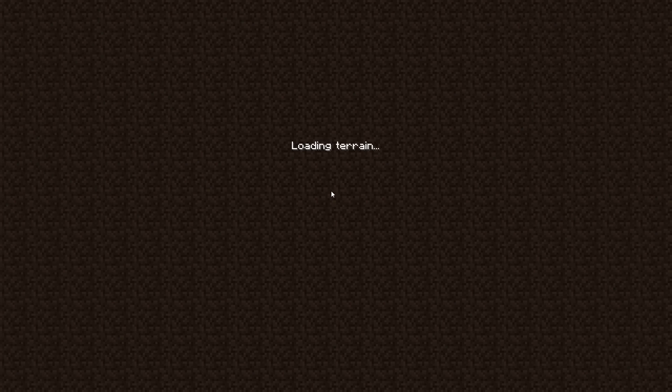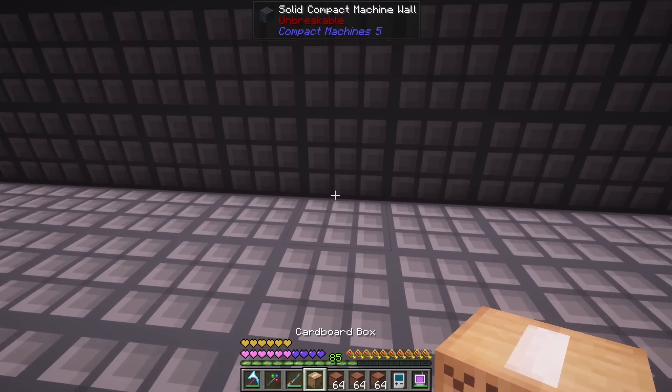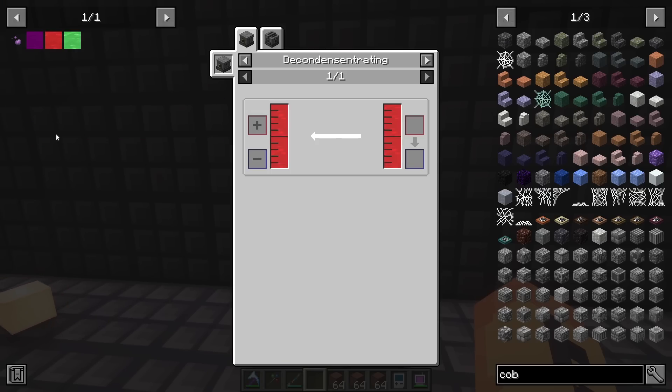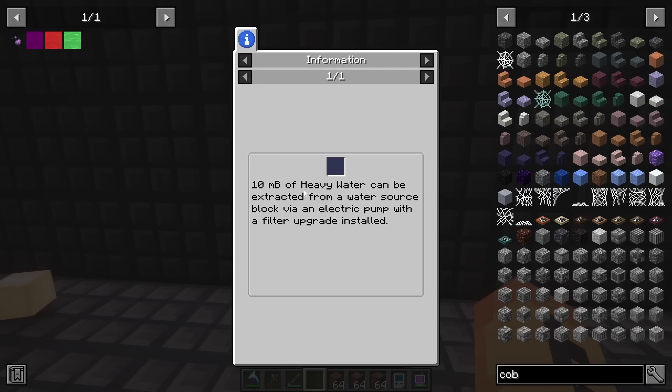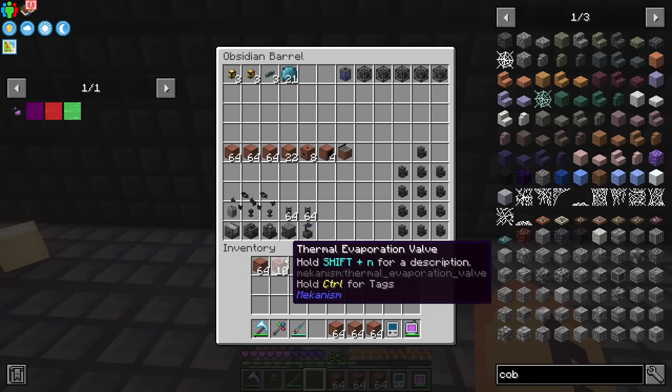The first one we're going to work on is deuterium. So in here, DT fuel — deuterium and tritium. Deuterium is going to be made with pumps — it has to be made in the electrolytic separator and it's done with heavy water. You get heavy water from pumps using the electric pump from Mekanism, and you give it a filter upgrade. I've already done that with 13 of them — they're all ready and good to go.